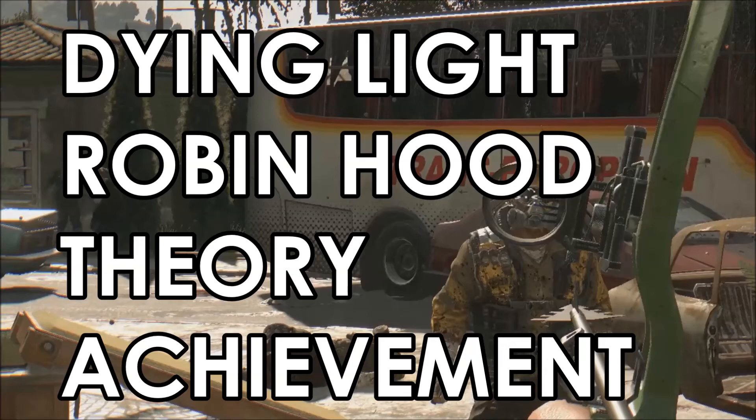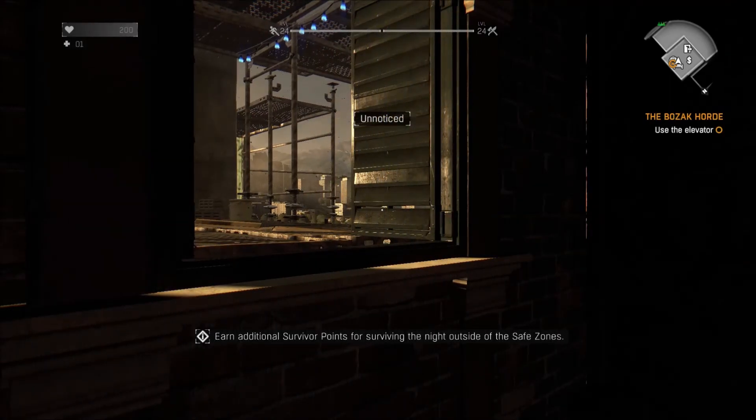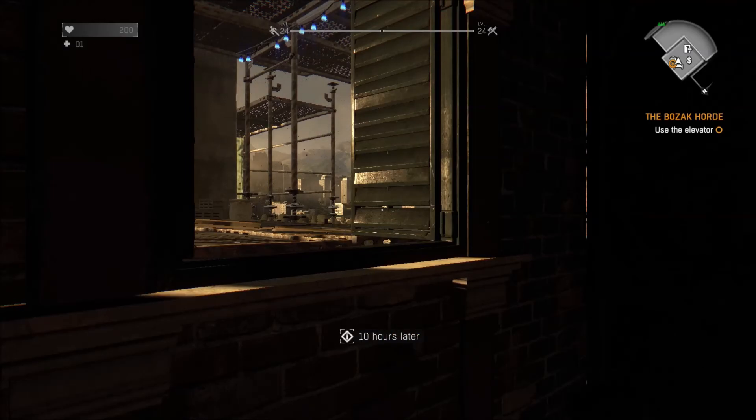Welcome back guys for a bit more Dying Light. In this one I'm going to show you how I recently got my Robin Hood Theory achievement, which is to score 10 headshots on Rais's Men with a bow. Please remember to like and subscribe, it does help me out, thank you very much, and I hope this video helps you out too.